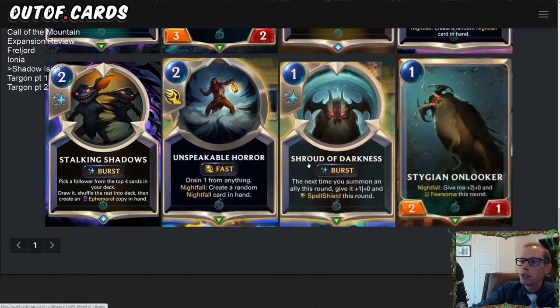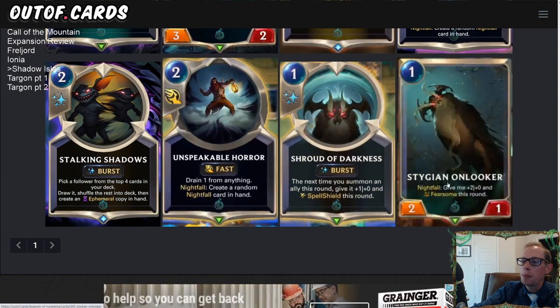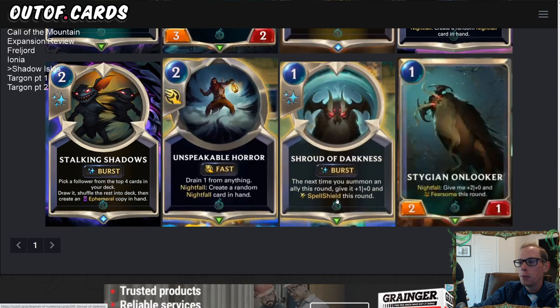Having a one-drop that scales into a great late-game card is exactly what you want. It's a good card to draw later on as well. That's the thing about waiting until you have the full set of cards before doing these reviews — when Onlooker was first previewed it didn't look exciting as a one-mana two-one, but with all the Nightfall context it's an important card.